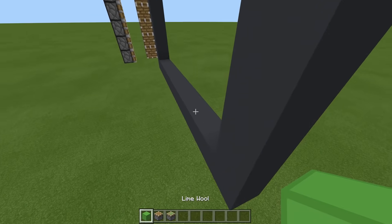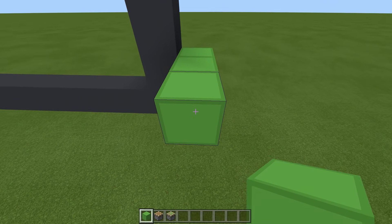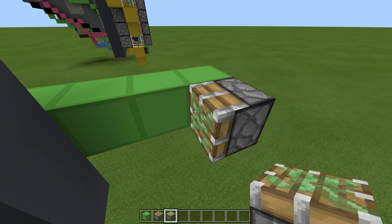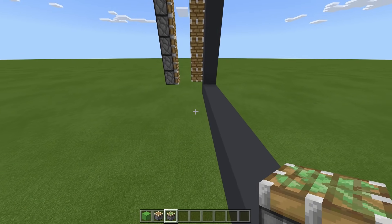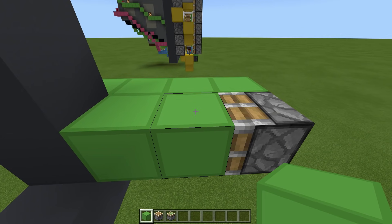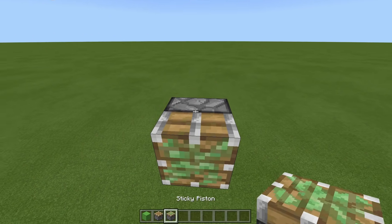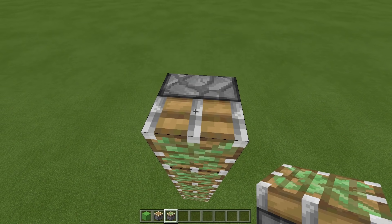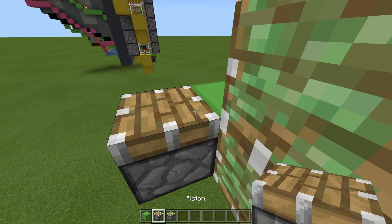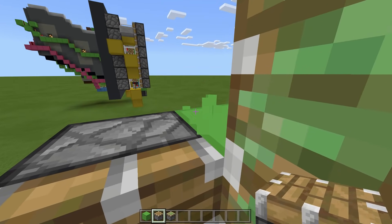Come down to the bottom here, place a block out like this and two more. Have a sticky piston facing inward here — it will grab the blocks which the other piston is placing along, grab a block here and move it back. Move these blocks and again have six of these. Then place a block here.